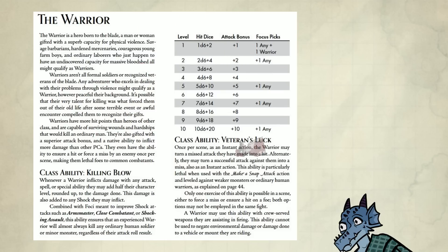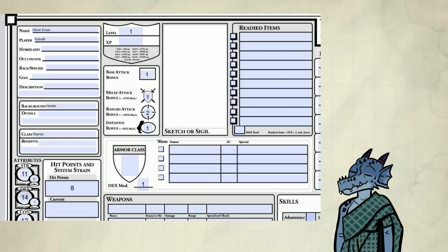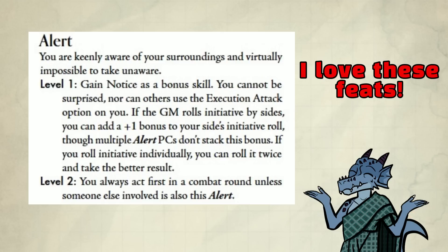Let me quickly roll HP. I got a 6 plus 2, that's 8. Plus 1 attack bonus, and we get 2 focus picks. That's basically feats, but feats also have levels — if you pick the same feat twice, then you have a level 2 feat. And these feats are surprisingly really strong, and I love it.